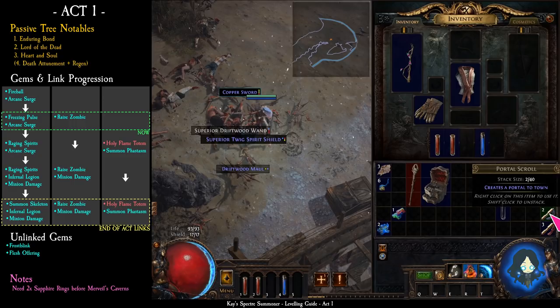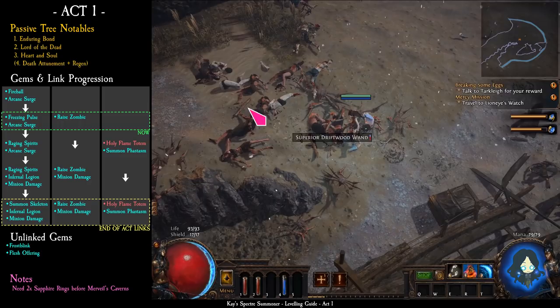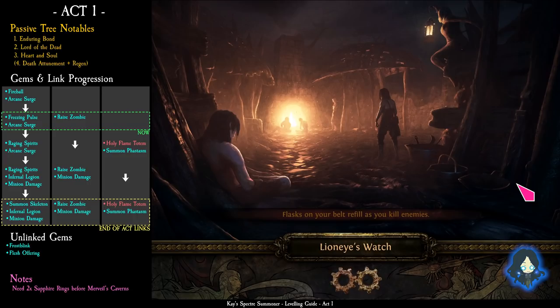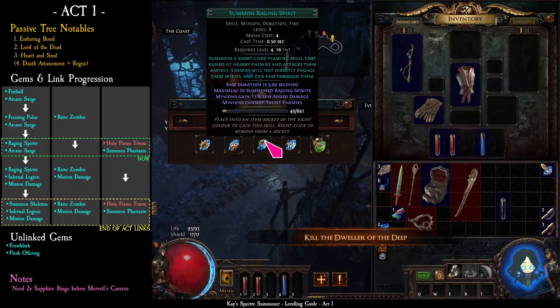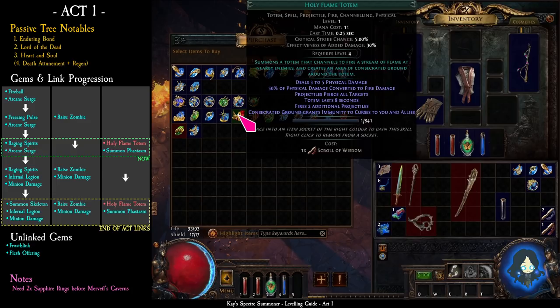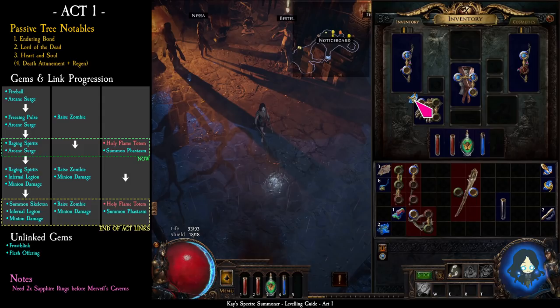You can use a portal scroll, or you can use this trick: exit to character selection and log back in — your character will be in the middle of the town. Take summon raging spirit and frostblink from Tarclay. Next, take the quicksilver flask and summon phantasms from Nessa, and then buy holy flame totem. Link holy flame totem with phantasms. Replace freezing pulse with summon raging spirit. Take the waypoint to submerged passage.